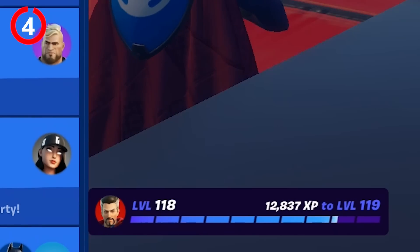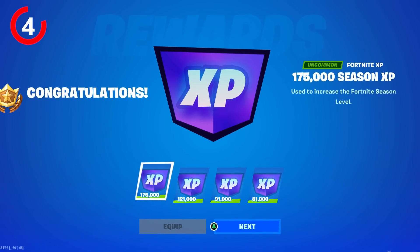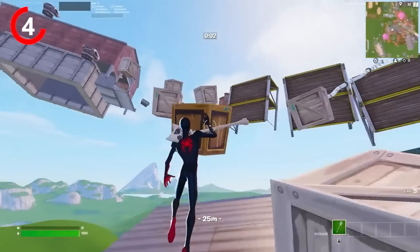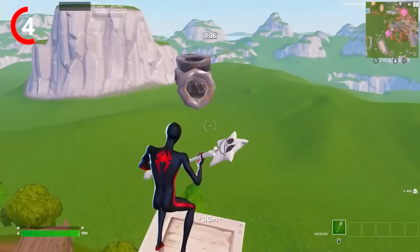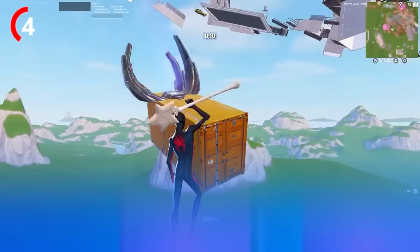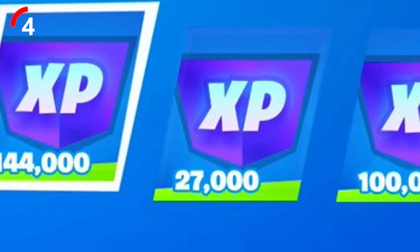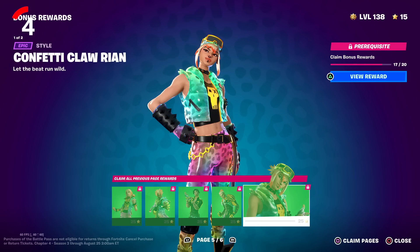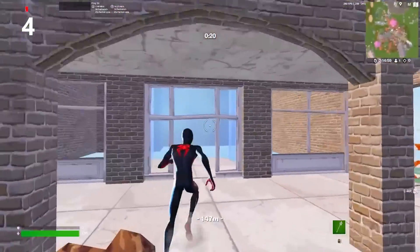If you guys are struggling to get XP this season, do not worry — I have a crazy method for you. With the new UEFN maps, Only Up is probably the best map you can play right now. It's so fun and they've just released a Chapter 2 version of it. From just playing four hours of Only Up, you can get over 500,000 XP, which is a lot of levels — to help you unlock all the bonus styles and unlock Optimus Prime, you don't want to miss out on this XP method.